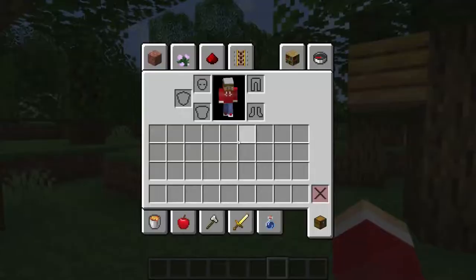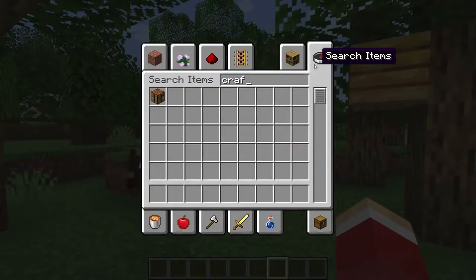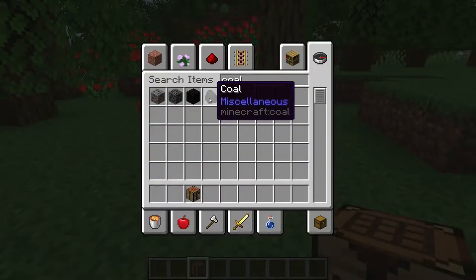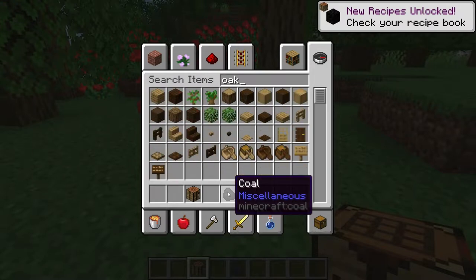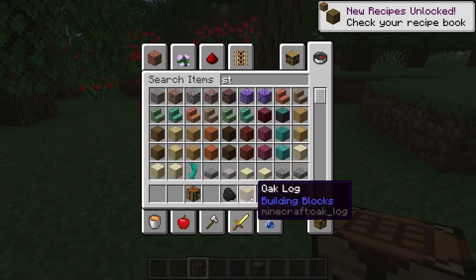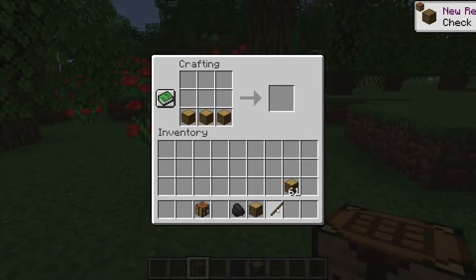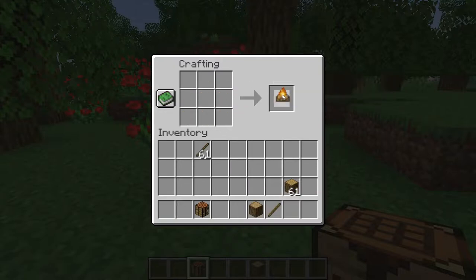Once you've found one, you need to place a campfire underneath it. So how do you make a campfire? Use coal or charcoal, any kind of logs, and some sticks like this. That makes you a campfire.